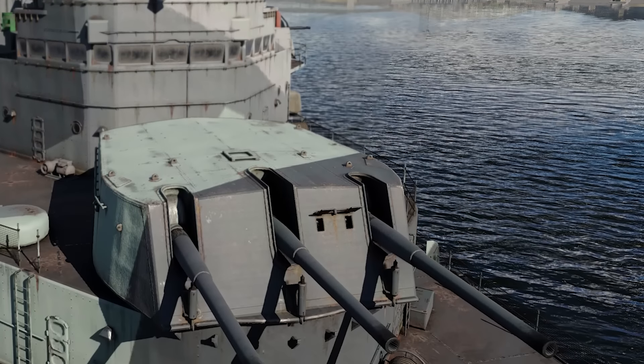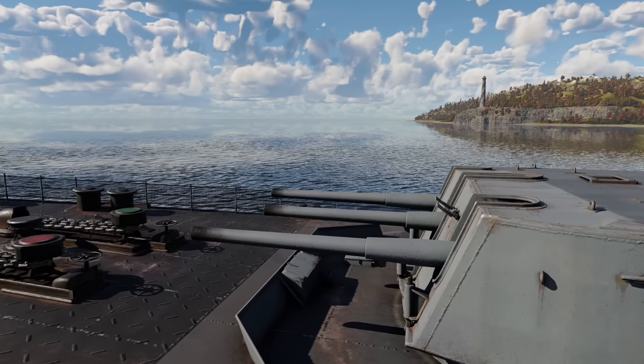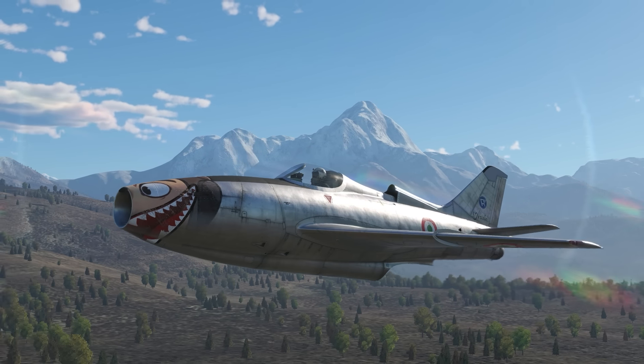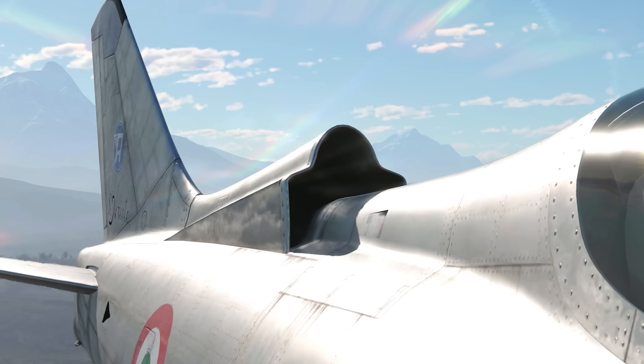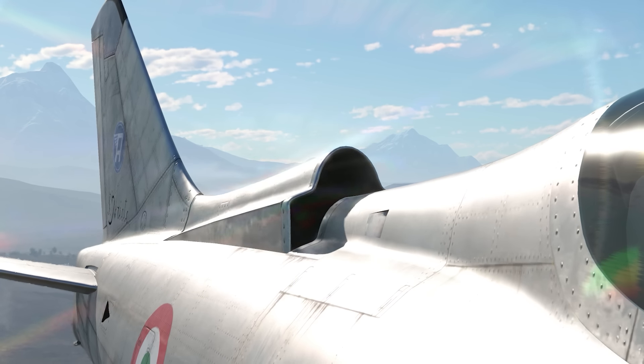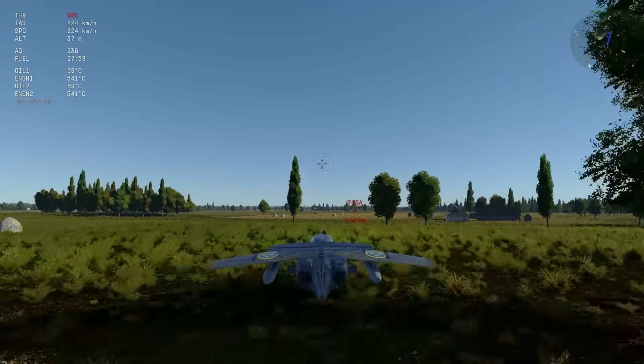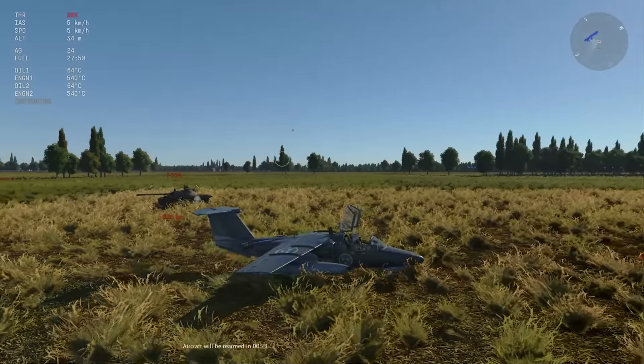The central barrel on some British naval turrets is slightly shorter than the other barrels. If you're low on fuel and decide to turn off the engine on the Ariete, you'll notice that the air intake on the top of the fuselage closes up. On the Swedish air test flight map, you can land and rearm from an insane distance from the airfield.